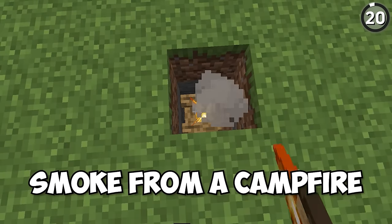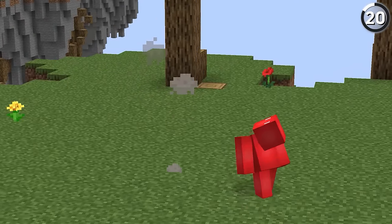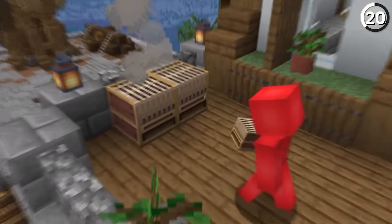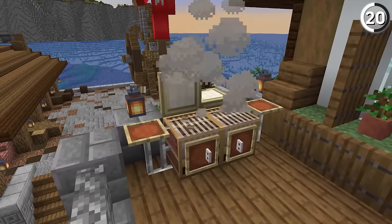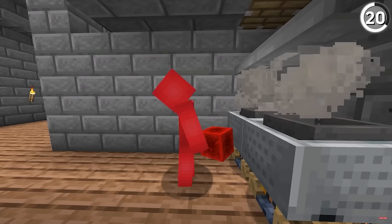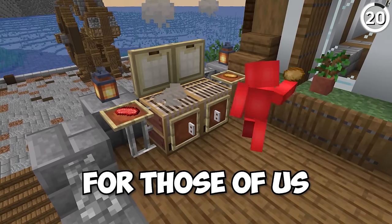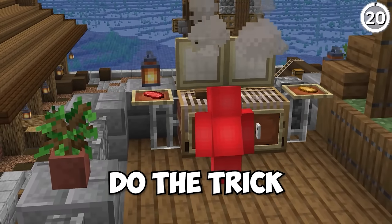Did you know that smoke from a campfire is able to pass through a block? That's going to be the basis for this new grill that we're building. With a couple of looms like this, we can lay it out in such a way that it looks like we've got a smoking grill for our outdoor patio. And honestly, when the alternative is building one of these out of a bunch of iron and minecarts, for those of us on a budget, I think this will more than do the trick.